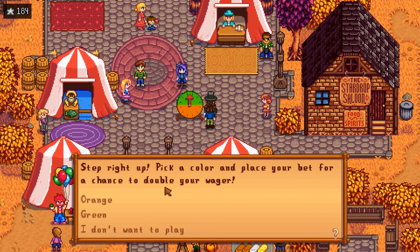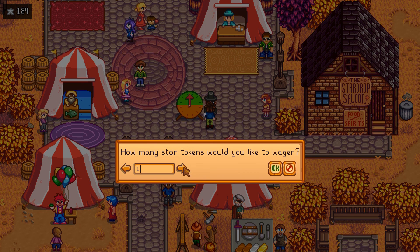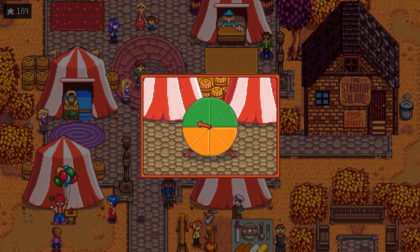Pick the color and place a bet — orange or green? Place your bet for a chance to double your wager. Let's do orange — let's bet 10. It's like a coin flip game, right? We're going to win! We picked orange — that's why.